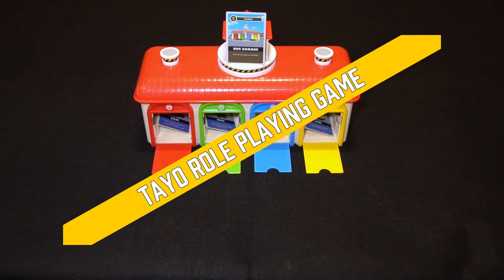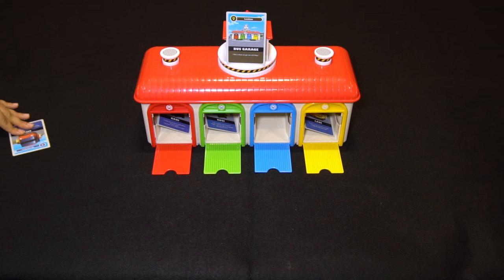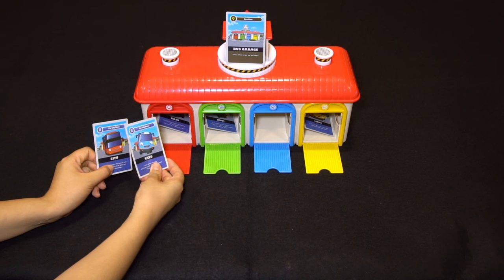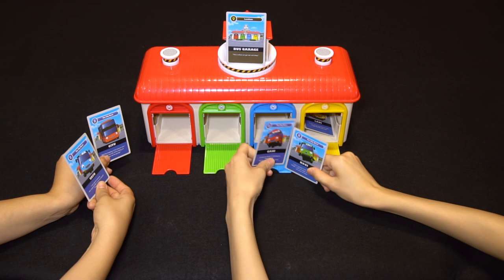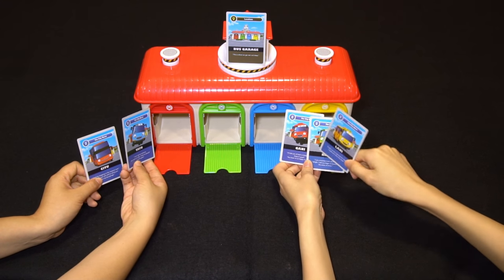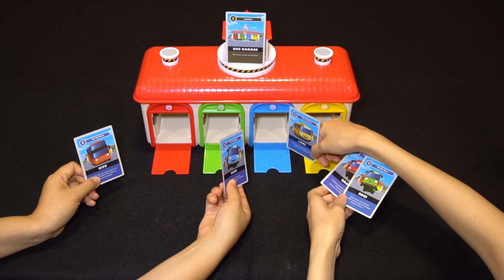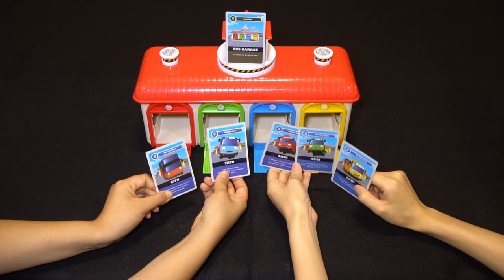Fourth game: Tayo role-playing game. This is a role-playing game — pick your favorite character and simply try your best. It looks like a scene where Tayo comes to the bus garage for the first time. Vroom vroom! Hey guys, come say hi to Tayo — he's new to the bus garage. Hello friends, my name is Tayo, nice to meet you all. Hi Tayo, welcome to the bus garage! Hi Tayo, my name is Lonnie. This is your spot in the bus garage — you can sleep here. Thanks, Lonnie. Hey guys, it's late, so let's go to bed. Okay, good night. Alright, good night.